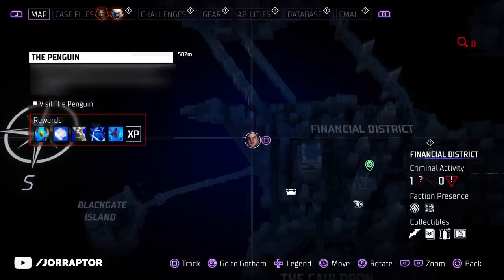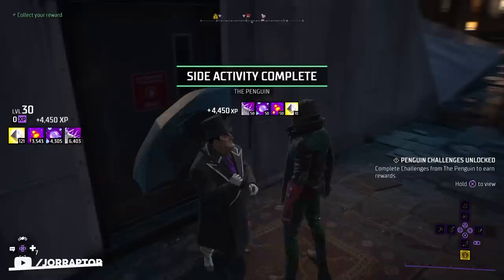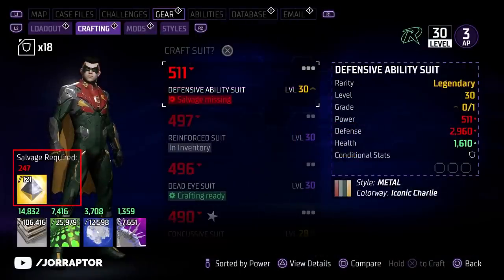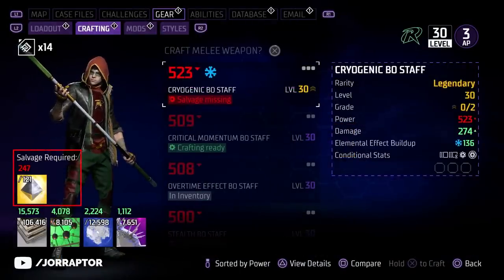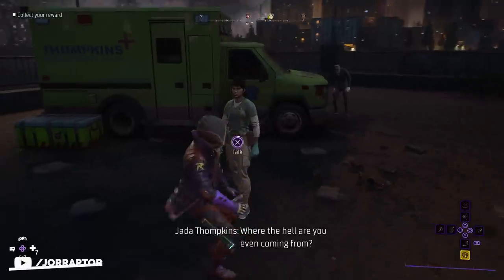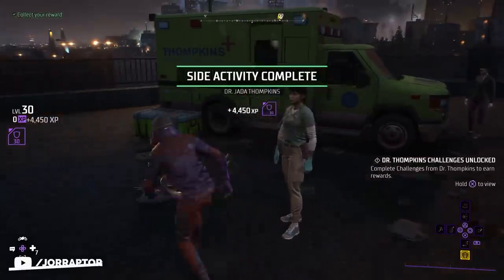Penguin can also give you some nice resources that also increase in value if you wait. On level 30, I got 10 of the very rare legendary currency that is needed to craft legendary gear, but I would not have gotten it if I talked to him earlier. So again, just wait till you reach the max level to get more use out of these side activity completions, as you will not really need those items anyway before level 30.